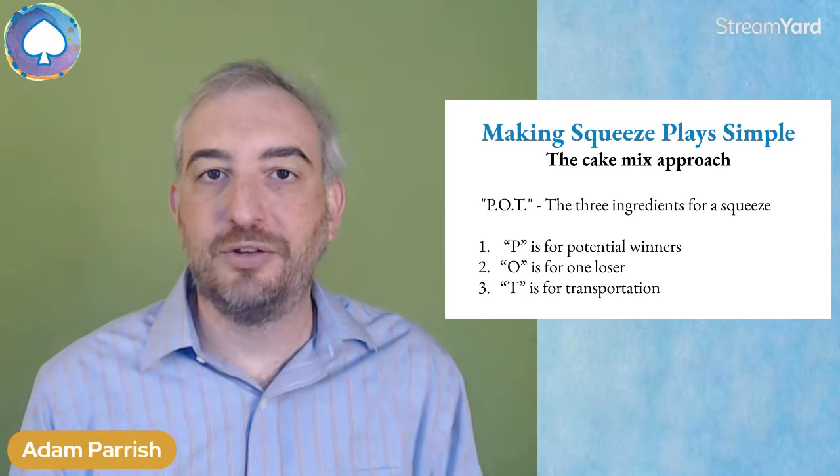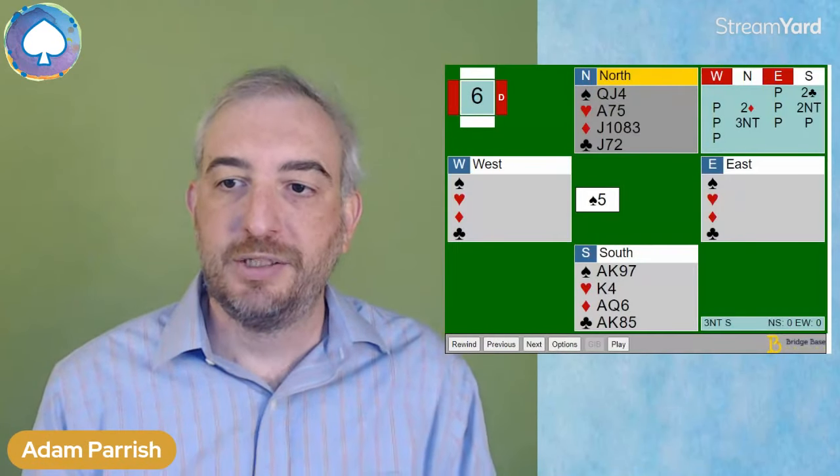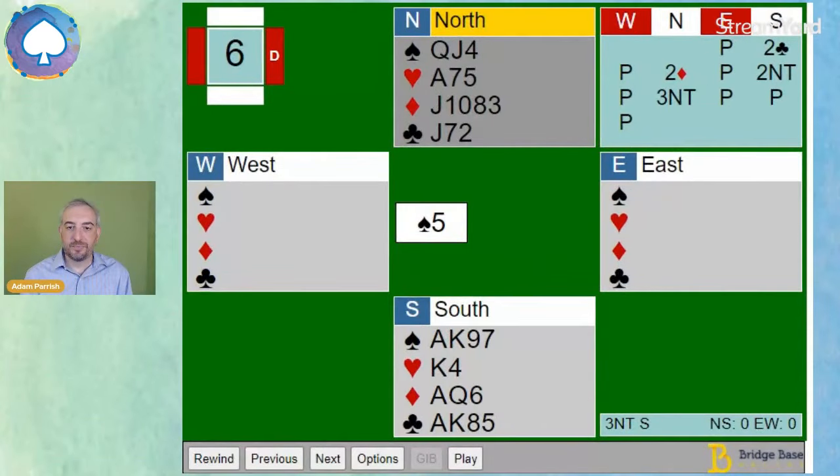Let's look at a hand that a student of mine played very nicely recently. She was in 3 No Trump. Let's start by counting our winners. We have four tricks in spades. Ace and king of hearts is 6. Ace and king of clubs is 8. And the ace of diamonds is 9, plus a couple more diamond tricks probably gets us up to 11.